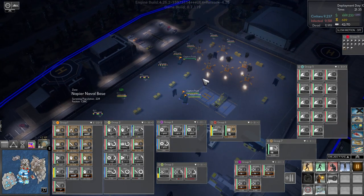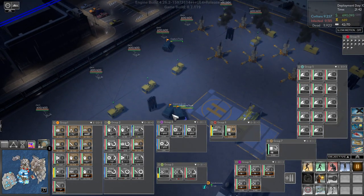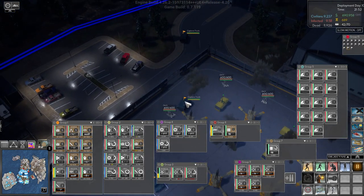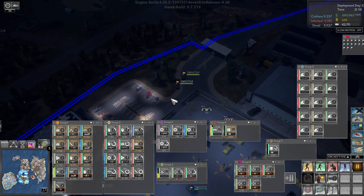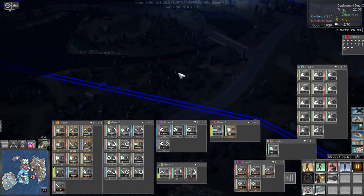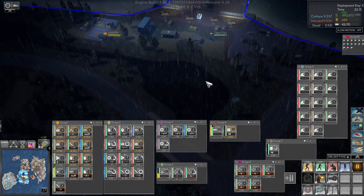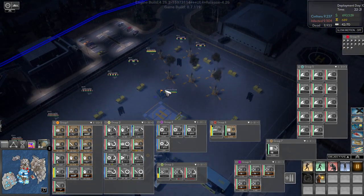Come on guys, can you please not be stuck on each other? There's one there as well — just needs a bit of fuel. Alright, you're getting fueled up. Come up here. The supply truck is fueled up. You can go too. Come up there.